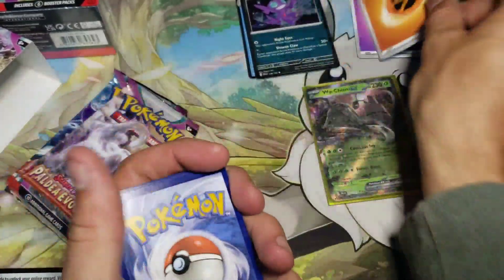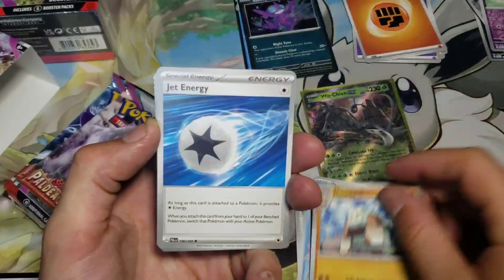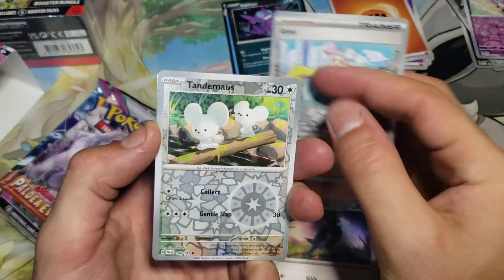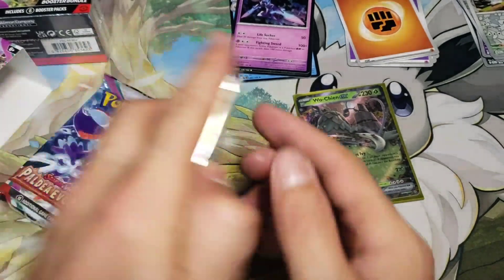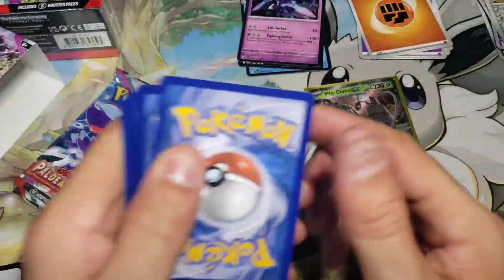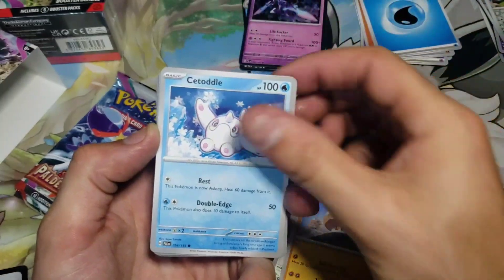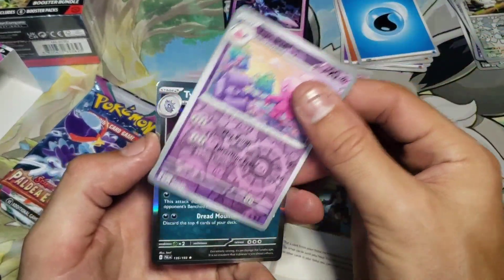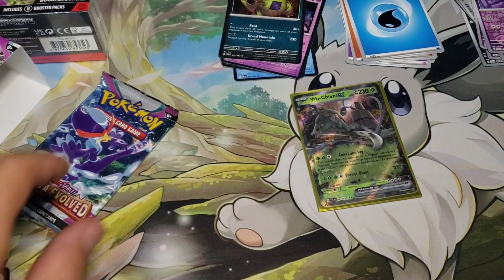We got three packs left — can we get another hit out of these before we're done? Let's see, we got Corvisquire, we're gonna have Iono. We've had the regular Iono, we've had the reverse — can we get one of the alternate arts or one of the illustrator rares? That's what they are now, illustrator rare cards — what used to be the trainer gallery. Iono is kind of the chase card for this set. It kind of looks like a creepy card but still a good-looking card. Mantike, Tinkaton, Tyranitar — it's a good-looking Tyranitar. So far no illustration rares though, and we got one pack left.